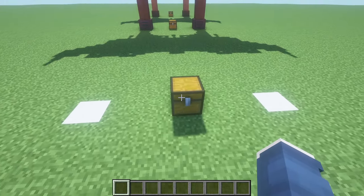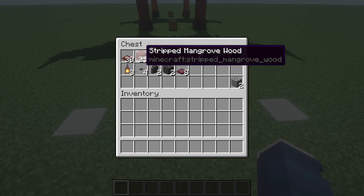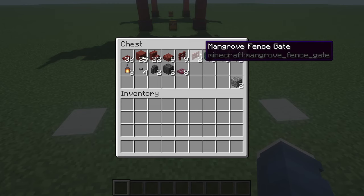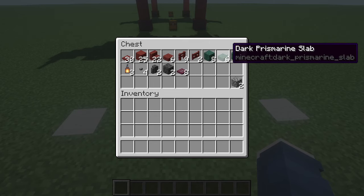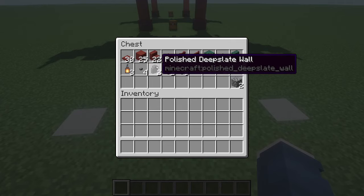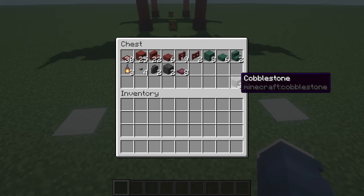Here is what you are going to need: 30 mangrove trapdoors, 25 stripped mangrove wood, 22 mangrove stairs, 6 mangrove slabs, 9 mangrove fences, 2 mangrove fence gates, 8 dark prismarine blocks, 6 dark prismarine slabs, 2 dark prismarine stairs, 3 lanterns, 4 stone buttons, 2 polished deepslate walls, 2 polished deepslate blocks, 8 crimson trapdoors, and 2 throwaway blocks — I'll just use 2 cobblestone.